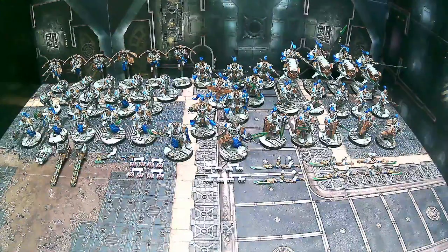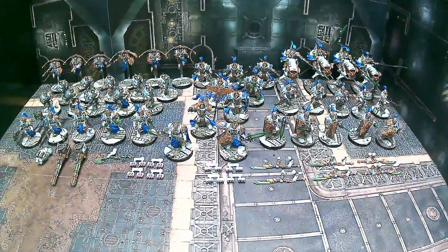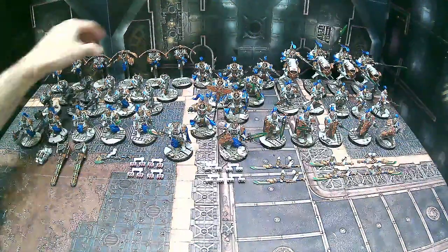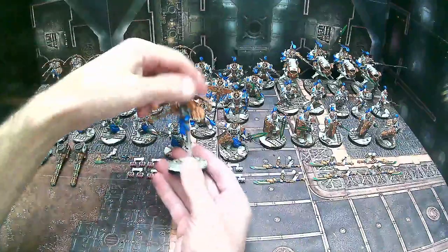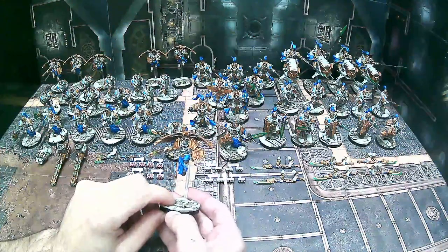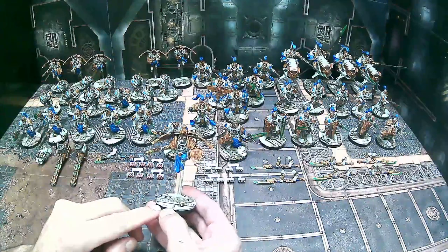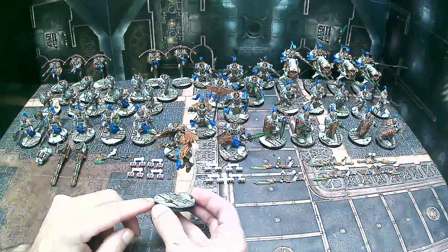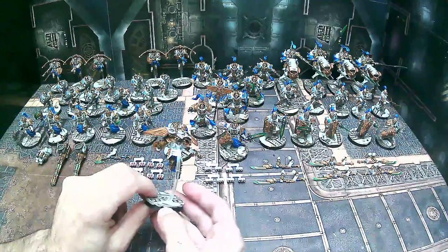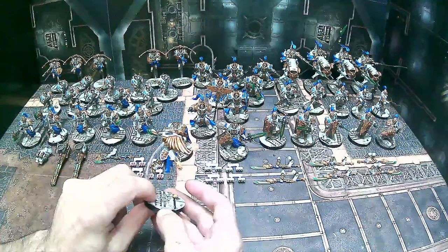I actually glued the shoulder pads to the models and then magnetized the arms so you can swap them out. Taking a look at one of the Venetari first — this one was requested to be a little more ornate than your traditional Venetari. We have the ruined temple style bases, which are custom bases I make for a lot of these commissions. He's got the pistol and little buckler or shield.